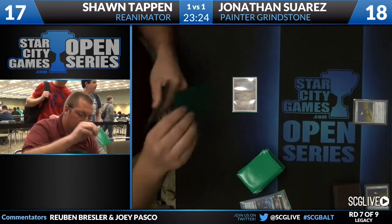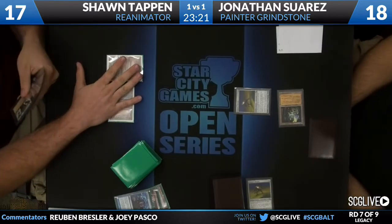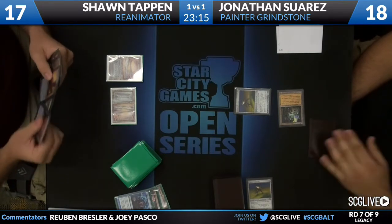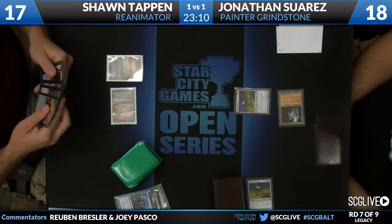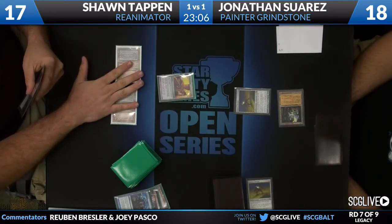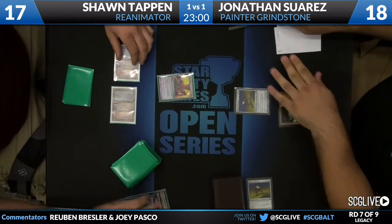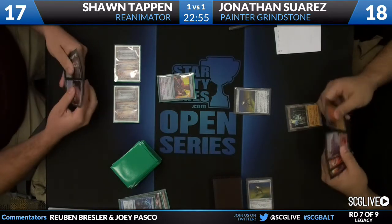He puts a couple of cards back. Sean decides to put back the Island and play the other dual land, so it looks like he might get punished for playing that extra dual, because Jonathan drew the Magus of the Moon. Instead of playing either the Fetch Land or the Basic, Sean decided to go with the Underground Sea, thinking he could play the Fetch Land next turn to shuffle away the remaining card. But Pithing Needle is gonna be the play, and that's gonna name Grindstone.